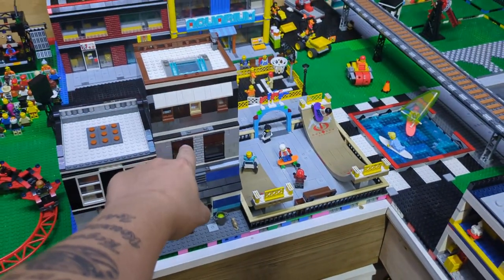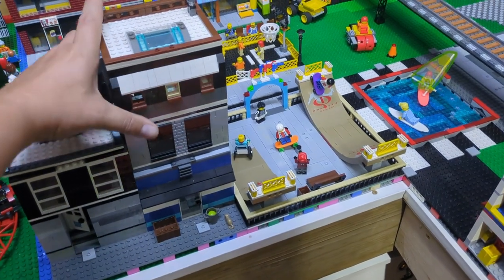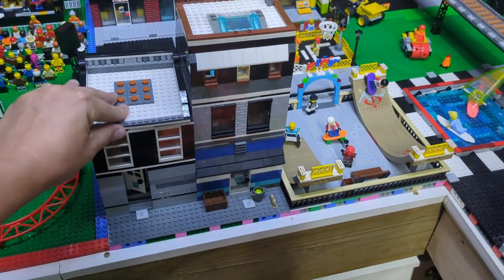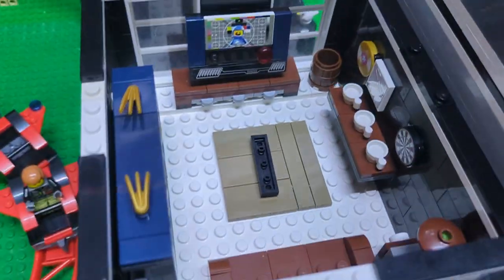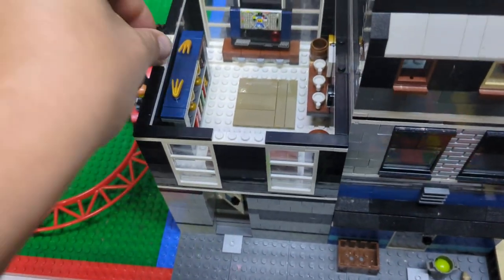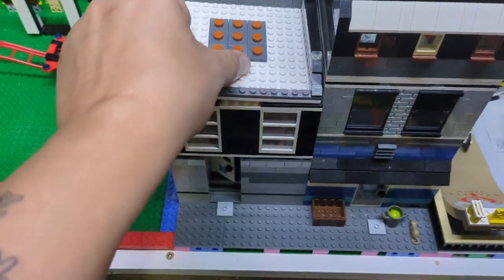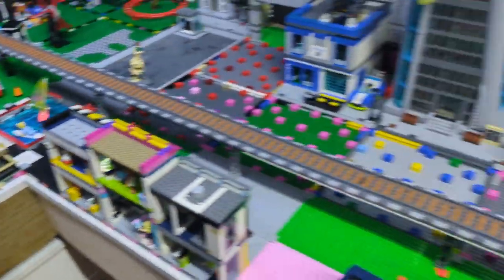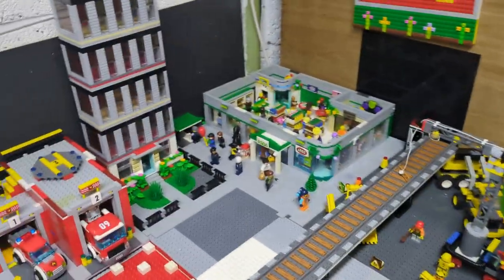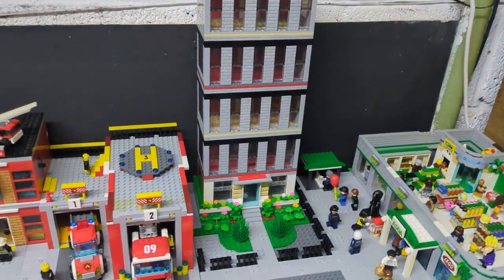I followed LEGO instructions using parts that I have available. This one you've got like a little living room going on — I seem to have knocked a part off. So yeah, we've got the living room there, we're working on that. Anyway, where were we — train stations, ASDA. Right, so that's the new modular; I don't know if it's a hotel or offices, either way it looks cool.